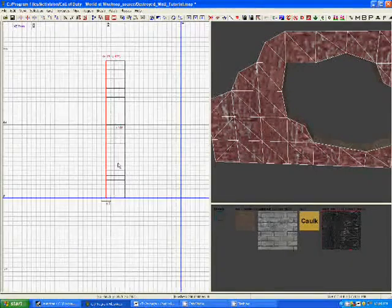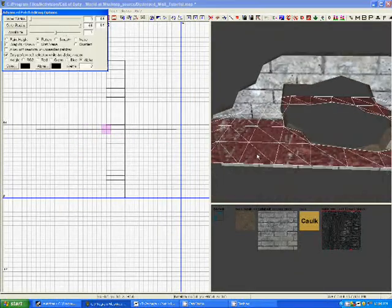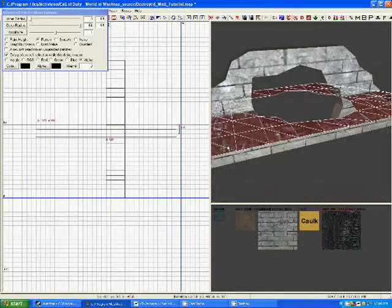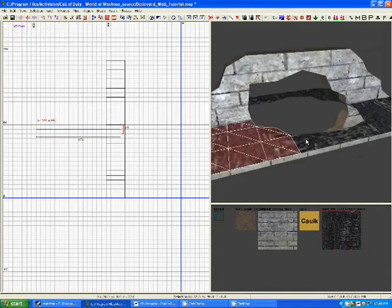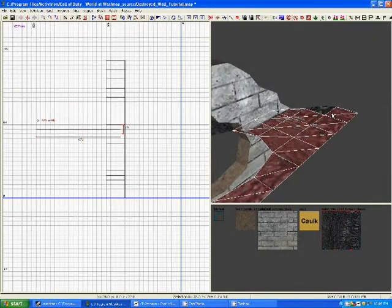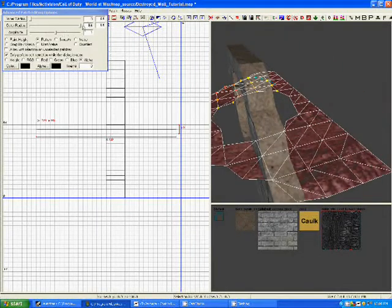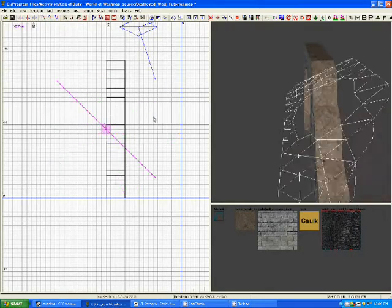Whenever I do this I usually just flip it like this. Hit Y. Sorry about that — I didn't know I had it off in filter. Just do it on the outside edges of the hole where it didn't really get burnt at. Then hit R again and rotate it back.